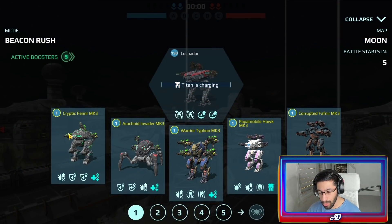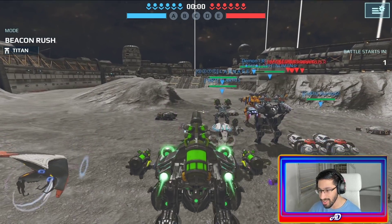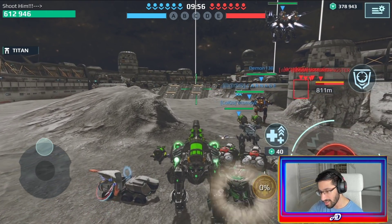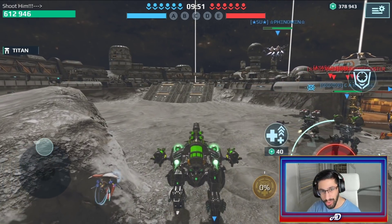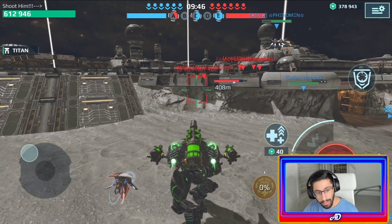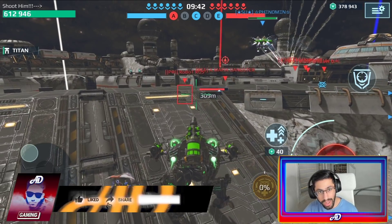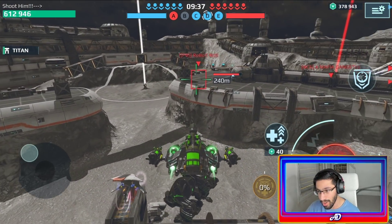First gameplay we dropped on Moonmap and I'm starting with the Fenrir. This cryptic Fenrir really goes well with the Venom weapon and the Bane. Stay tuned until the end of the video — this is gonna be epic, guys. If you haven't subscribed to the channel, make sure to subscribe and click the bell icon so you won't miss any future content. Also if you like the content, smash the like button.